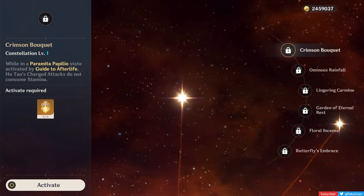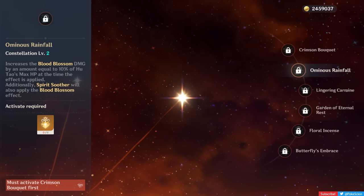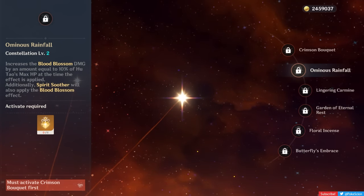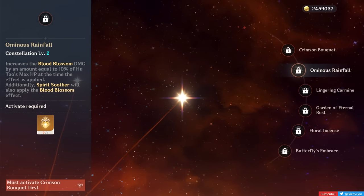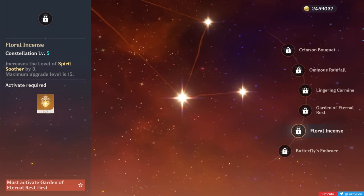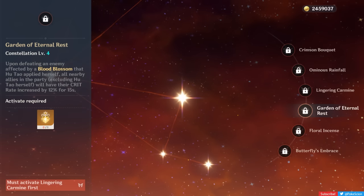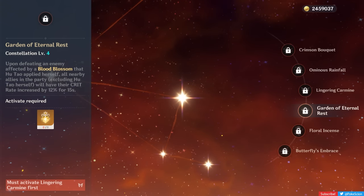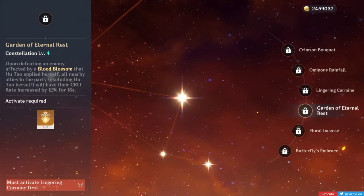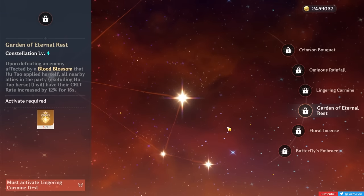The combination of C1 and Staff of Homa is essentially Hu Tao at max power. C2 increases her Blood Blossom damage by 10% of her max HP and allows her burst to apply the status onto enemies — a pretty small damage buff, but not really worth pulling for. C3 and C5 give 3 talent levels to her skill and burst respectively. C4 is underwhelming: whenever Hu Tao defeats an enemy with Blood Blossom applied, the rest of the party gains 12% crit rate for 15 seconds. Not good since it requires killing an enemy to activate, and her A1 passive already shares crit rate anyway. C4 is basically just a stepping stone to C6.